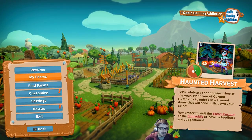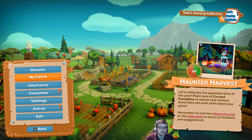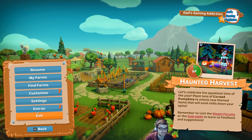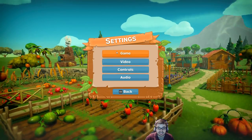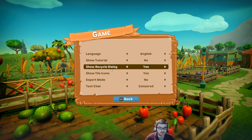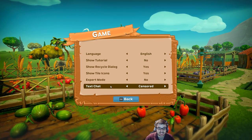So you can take a look — apparently Idly is coming on. There's my farms, find farms, customize, settings, extras, and exit. Under settings we've got game, language, show tutorial, expert mode — which I'm not sure what that is — text chat, censored.